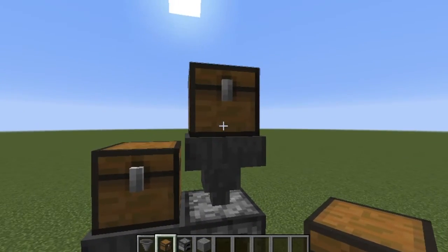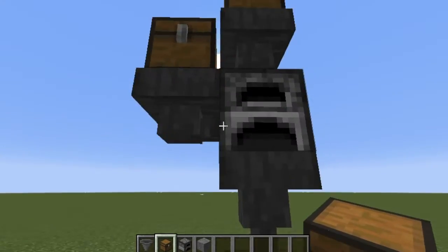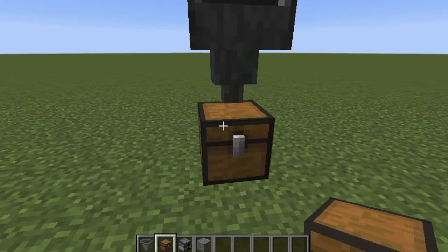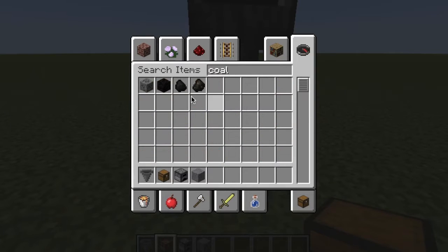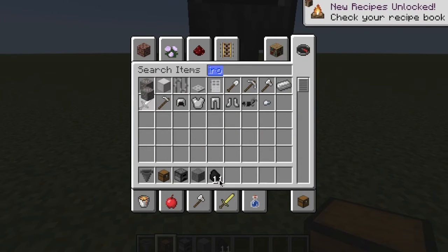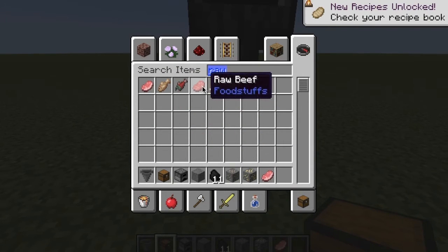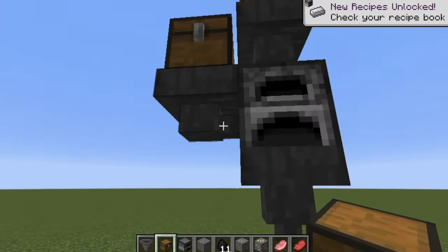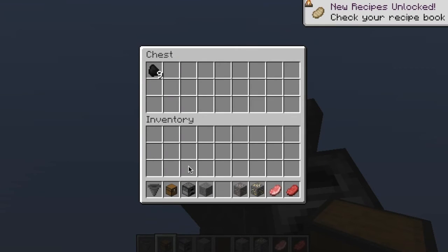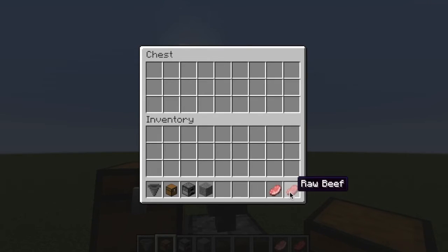So, you're going to put all the items that you want smelted in here, put all the coal in this one, and then it's going to pump everything that's been smelted out into here. I'm just going to grab some coal, and then grab some iron ore, some gold ore, and then some raw pork chops and raw beef. Throw all the coal in here — it's going into the furnace — and then throw all this in here.